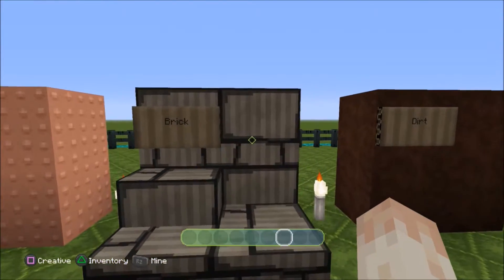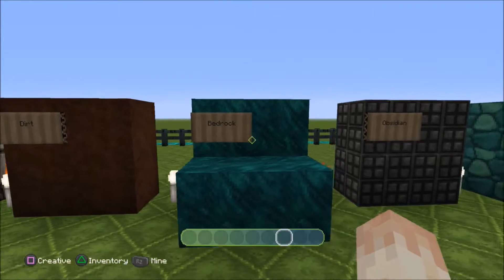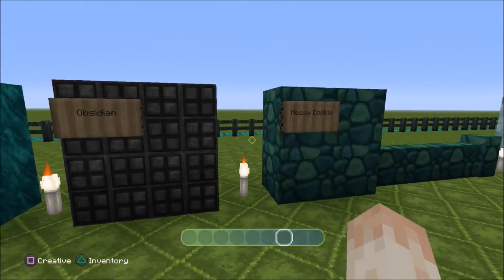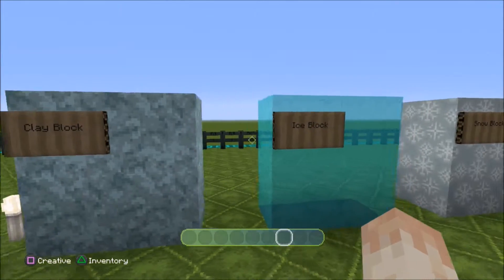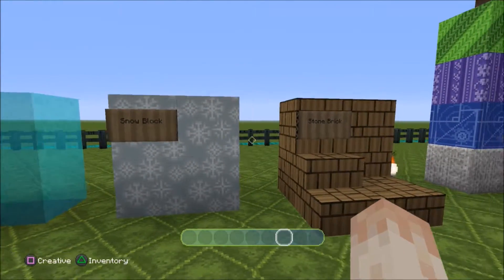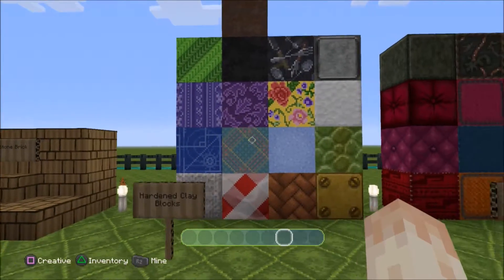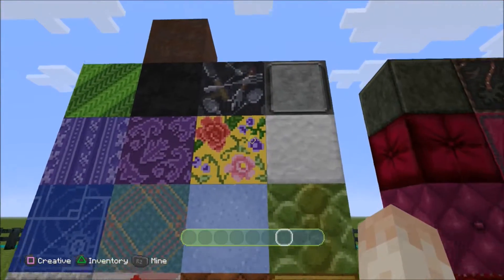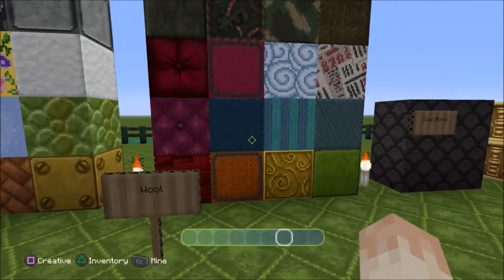Brick, dirt, bedrock, obsidian, mossy cobblestone. We've got clay blocks, ice block, snow block, and that is stone brick. These are the hardened clay block textures - oh my, look at them, that's so cool! And here's the wall textures.